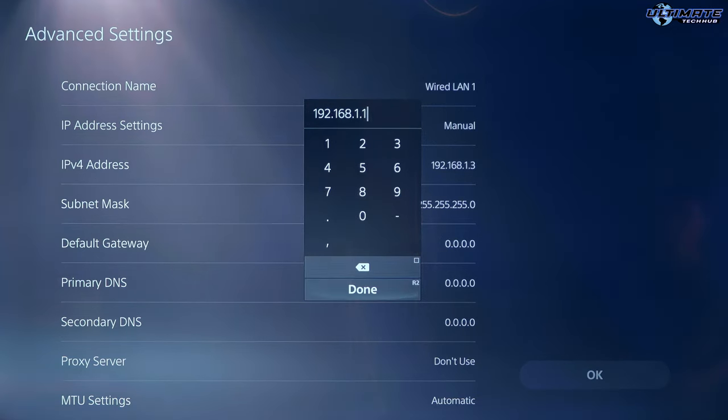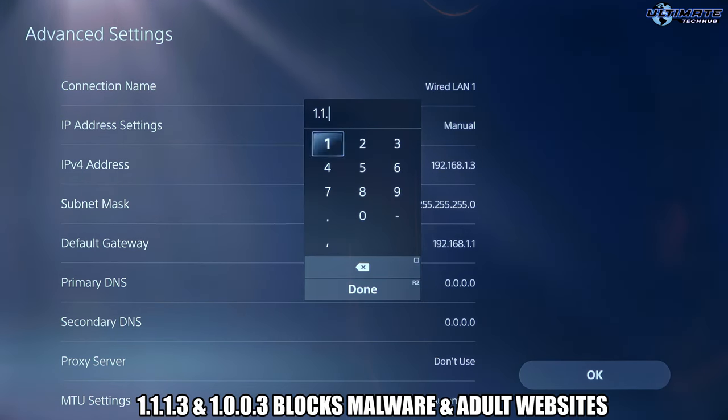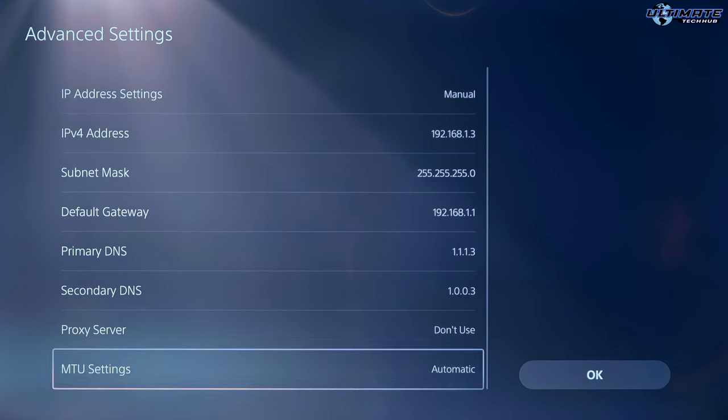So check it out after this video. Finally, we're at the step where we can set our DNS settings. So whichever DNS server you're going to use, make sure to set up both Primary and Secondary, because if for some reason the Primary server is down, it will default to the Secondary. So we chose Cloudflare for our DNS server. From our location in Las Vegas, it's the fastest DNS server. So we're going to type in 1.1.1.3 for Primary and 1.0.0.3 for Secondary. After that, skip Proxy server and skip the MTU settings and then hit OK.